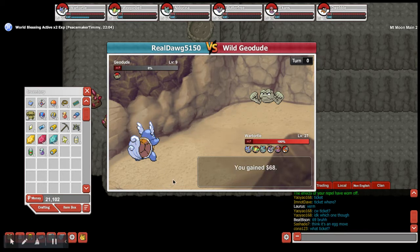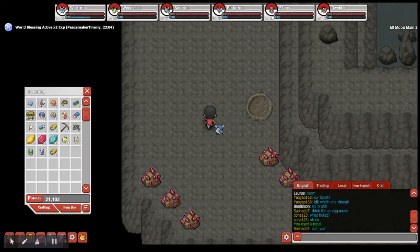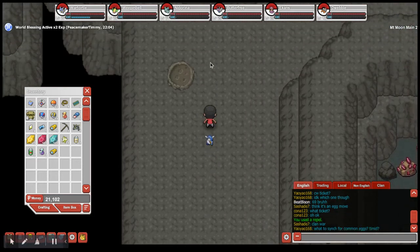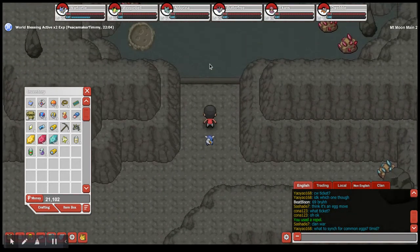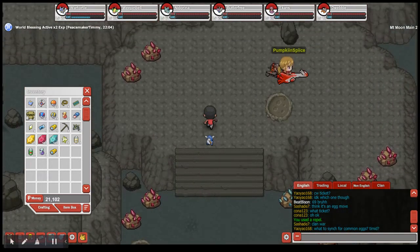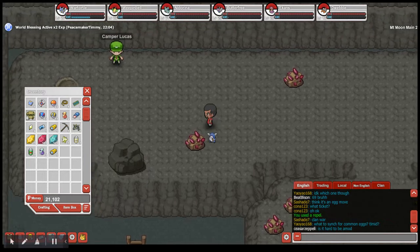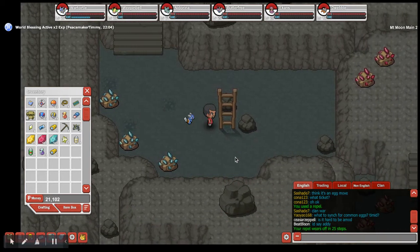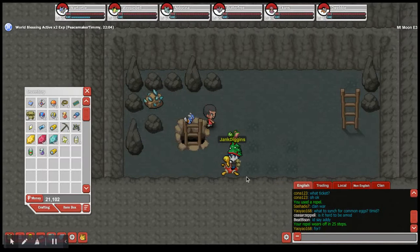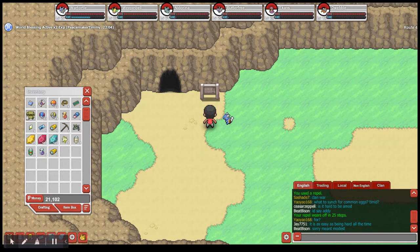Make sure you have Repels with you — you're going to need them. Unless grinding is your plan, in which case pause the video, grind, then come back to see how to get out. We're coming up on the last drop-down, and we're out on Route 4 — we made it through Mount Moon.